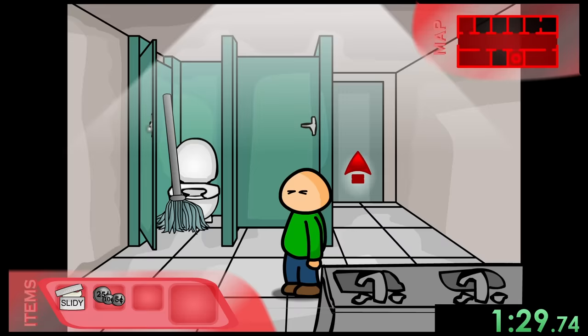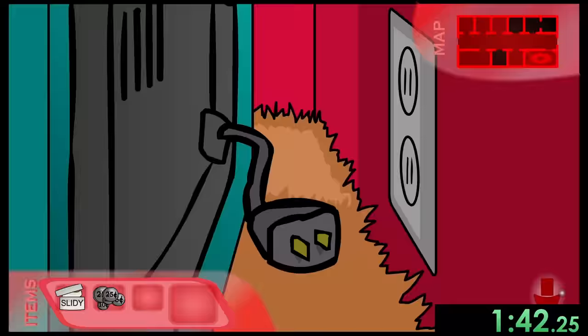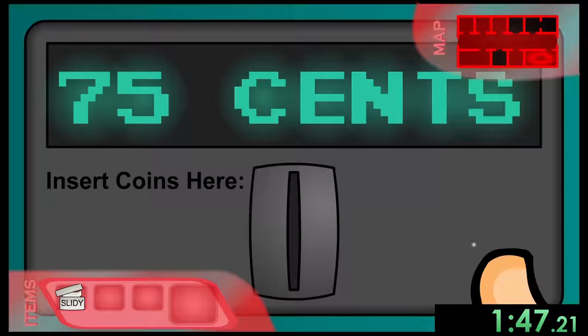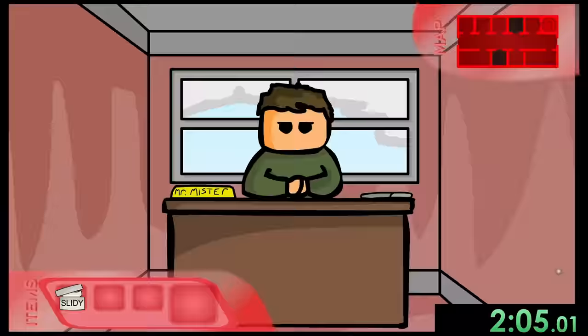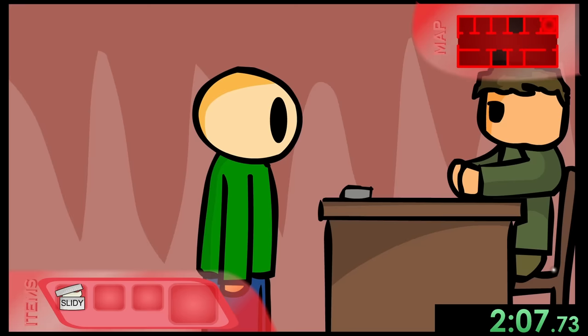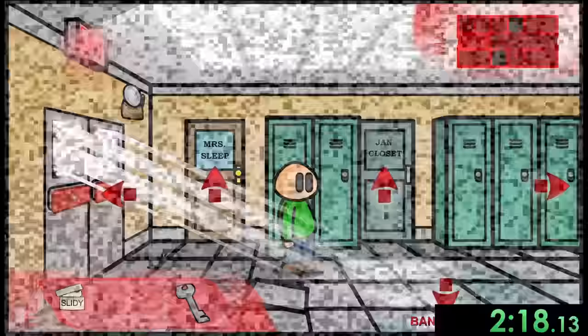Because we got him out, we can now get the mop and go through to get another coin, before giving the mop to the janitor and having our 75 cents. Now we can plug in the cookie machine and put our 75 cents in to get a cookie, then give it to this kid which causes him to move from the door. We take the key from Mr. Mister — he looks intimidating but we just take it and leave. That's Riddle School 2 done.